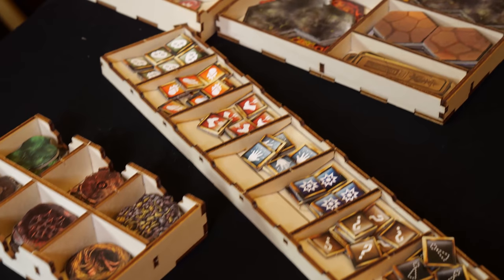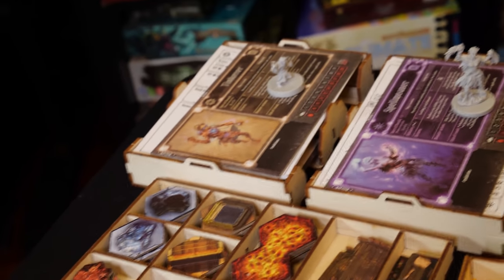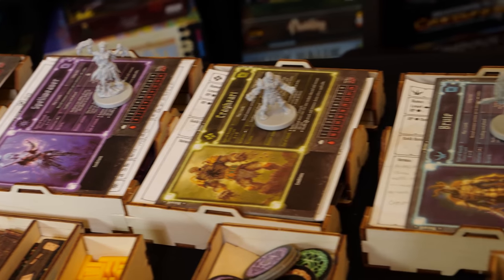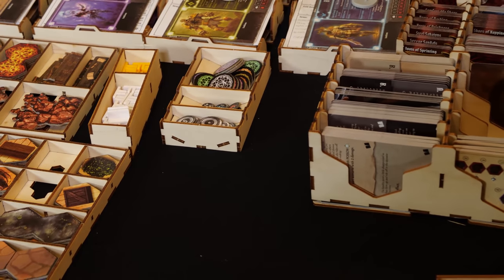Tip number one: you have to put some effort into organizing the game. I've chosen to use the Broken Tokens organizer. They don't sponsor me, but I love their products. You don't have to buy an organizer — you could tear apart the box and organize it with small boxes or whatever works. I posted a video of me building this organizer; it wasn't easy, but now that it's done it's so fast and nice.